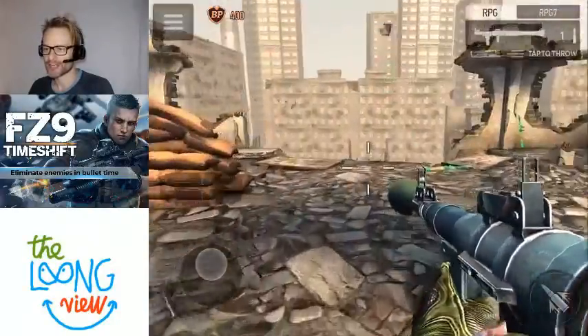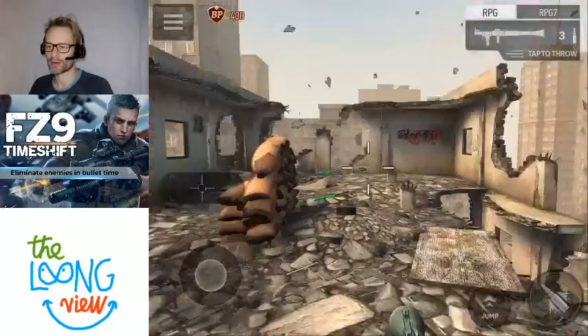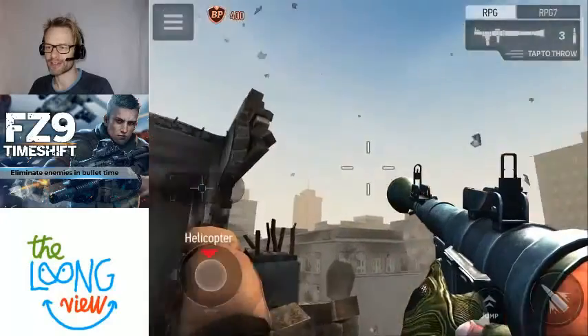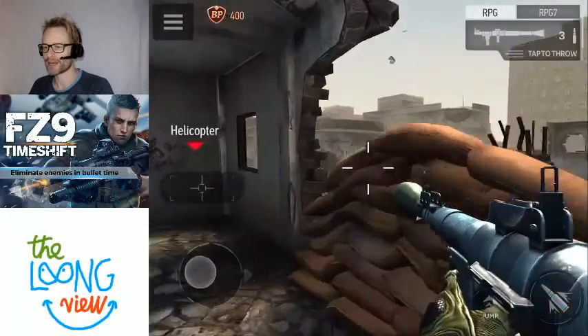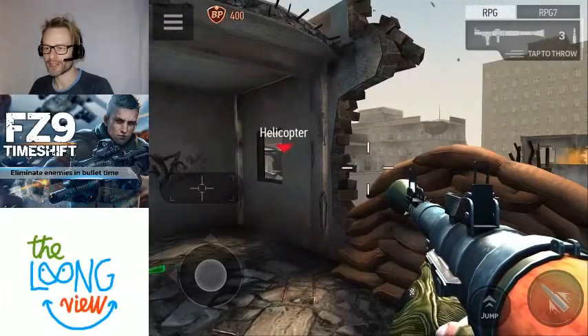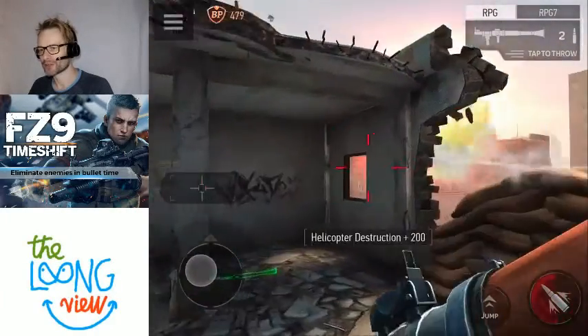Okay, making across to another building — have to be careful, there is falling death in this level. So I'm swapping my RPGs; you get three shots per RPG and you can see there's lots of RPGs scattered around. That red mark is telling me where the helicopter is coming from. I want to try and avoid being face on with him so he can't shoot me. I'm side on — there goes that Huey.